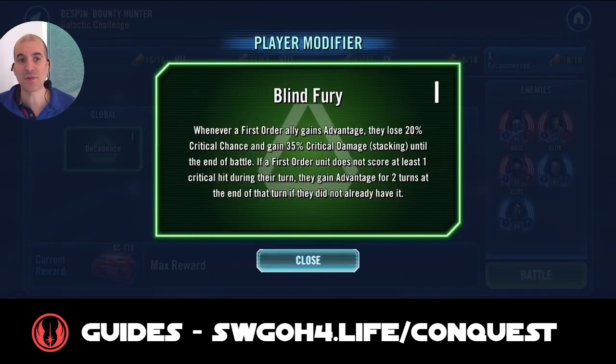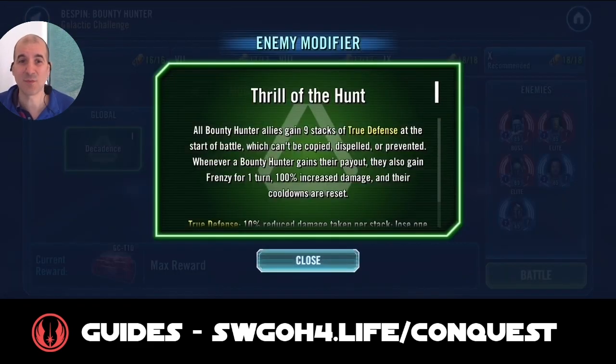Then Blind Fury for First Order: you won't be able to critically hit unless you have Advantage, and whenever you do you get stacking critical damage. So as the battle progresses, your guys will start ramping up their damage, but nothing too crazy. The enemy modifier gives them nine stacks of True Defense at the start, so they'll be very tanky to begin with, but once you strip that True Defense you should be able to start putting hits on them.